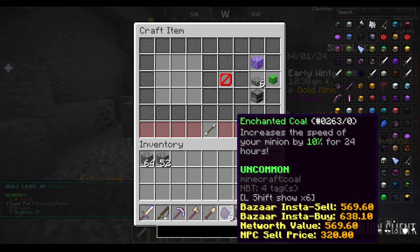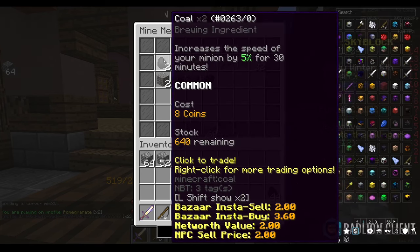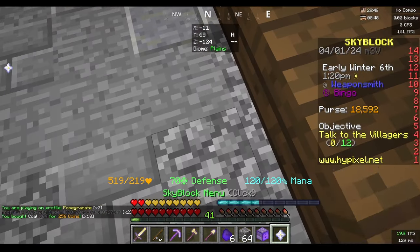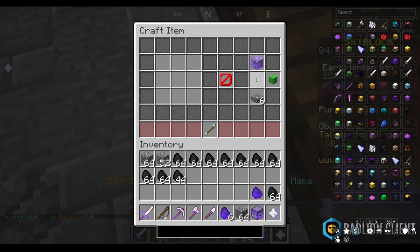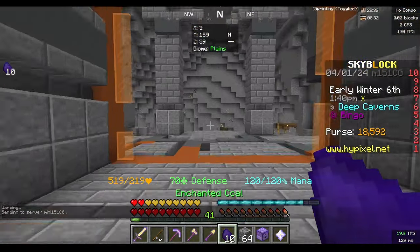We're done with enchanted coal — that gives us six enchanted coal. We're in the hub now, going to the mine merchant to buy more coal and see how close that gets us to enchanted. That got us 10 enchanted coal.